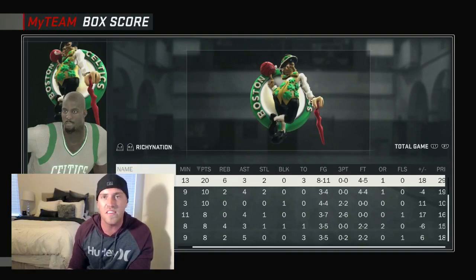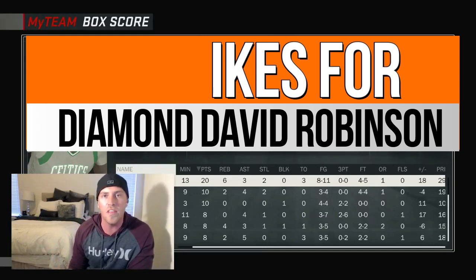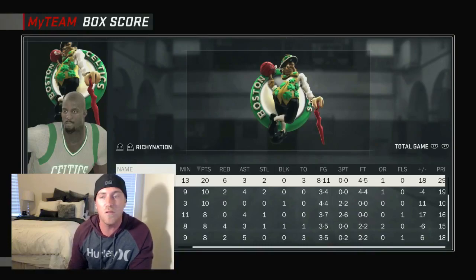He goes into that new David Robinson set and everybody wants that card. What if I had access to a Diamond David Robinson and you wanted to see the gameplay — would you want to see it? Get this video to 400 likes and I'm going to bring you Diamond D-Rob, and maybe some other Diamond friends, maybe Dominique. I have an opportunity to bring those to you if you really want them. The stats speak for themselves — he was a monster. If you guys need a center, KG might be your answer. Hit the thumbs up if you liked the video, 400 likes if you want that Diamond D-Rob, hit subscribe if you're new. Richie Nation, party on.